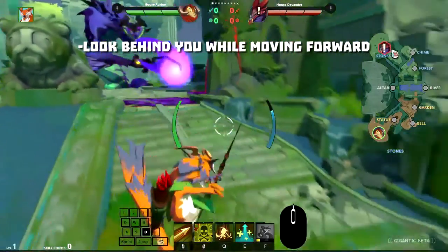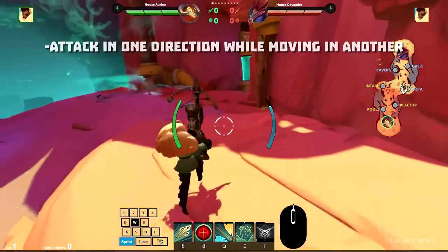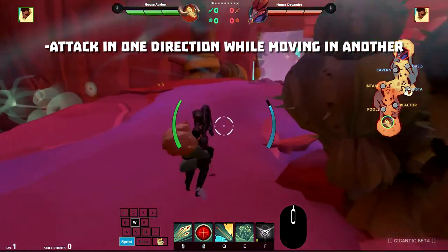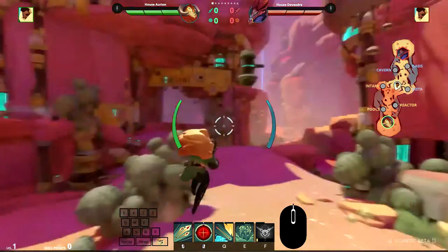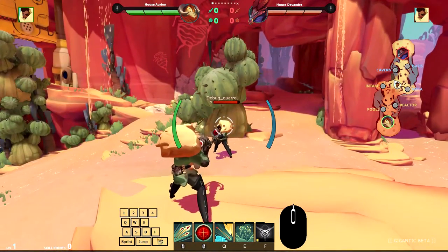You can jump and glance behind you to spot enemy attacks while retreating. And offensively, for attacking enemies on the move, or between cover. But most important of all — 360 no-scope. Fuck yeah!